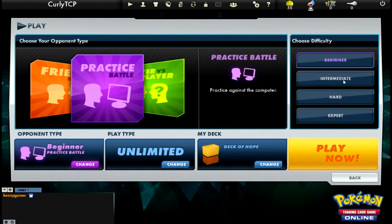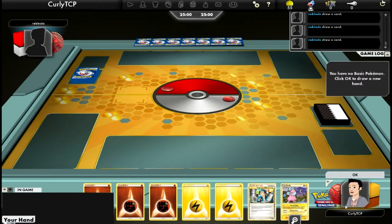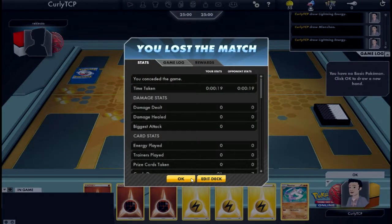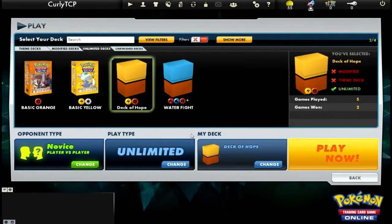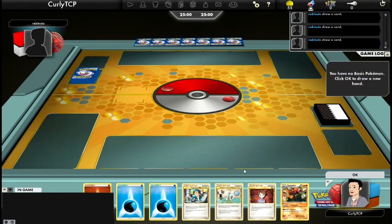Let's do this - versus mode. I normally play in beginner, but I'm going to try intermediate and see how we do today. This is player versus player - I can only choose novice. We ended up forfeiting that match. Change the deck, Curly, change the deck. Okay, let's do this. I saw Flappy and I was like, no. We don't have a basic Pokemon again, so let's have some mulligans.